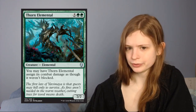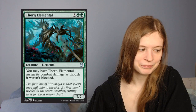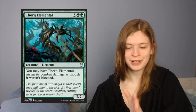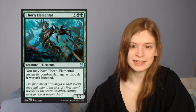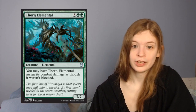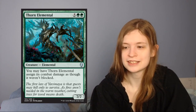Next up is Thorn Elemental, which is a 7-mana 7/7. You may have Thorn Elemental assign its combat damage as if it weren't blocked. What this means is essentially super trample — you can put stuff in front of it and it will still deal 7 damage to you. A 7/7 with trample would already be good, but this is 7/7 super trample where you can just push through 7 damage when you need to, regardless of what they put in front of you. Unless they have a hard removal spell — probably an exile or destroy effect — this is at least 7 damage to the face. I am all about Thorn Elemental — it's a beating. And green does have a fair few good ramp sources.